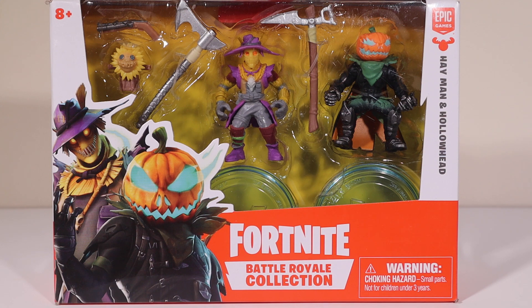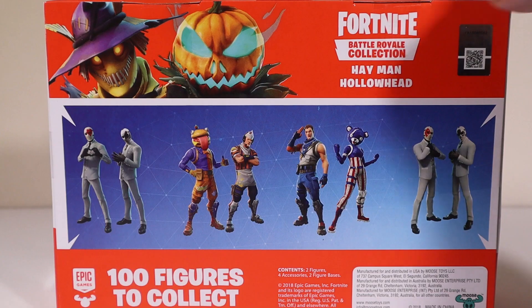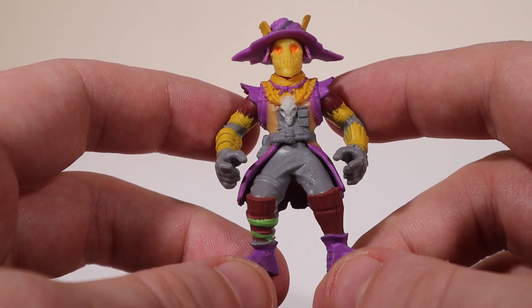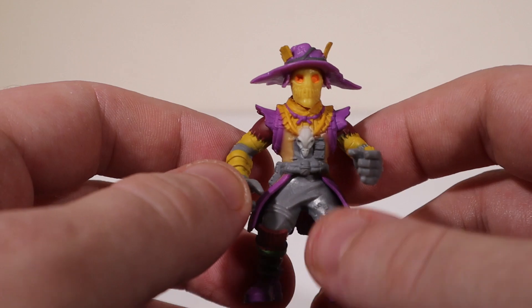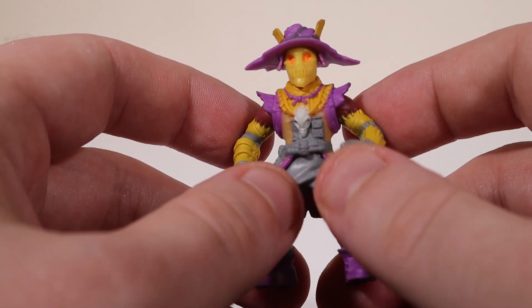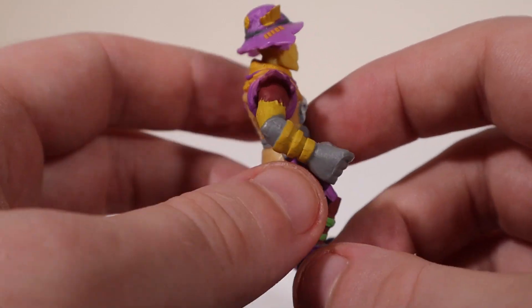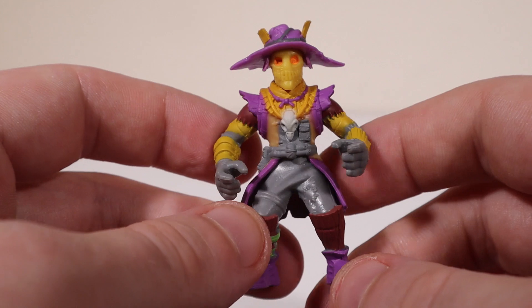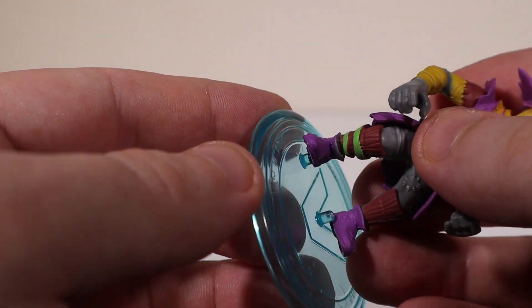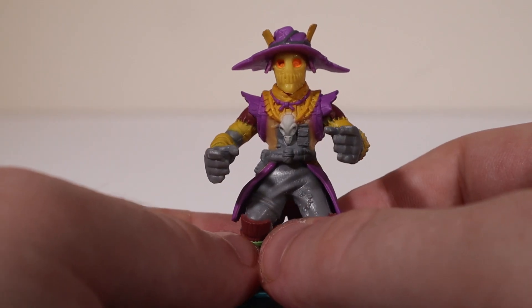Next up we'll take a look at another scary-looking duo pack — Hey Man and Hollow Head. On the side: Hey Man 54, Hollow Head 55. First up we'll take a look at the epic Hey Man — 'Scare those crows.' This guy looks really cool, like a scarecrow, with a nice evil-looking scarecrow face, orange eyes, a little bird skull, and purples and oranges. Part of the Stuffed Straw set, also part of the Halloween Fort Nightmares event. He almost looks like the scarecrow from Batman but with much brighter colors. You got him at the shop for $1,500 V-Bucks.